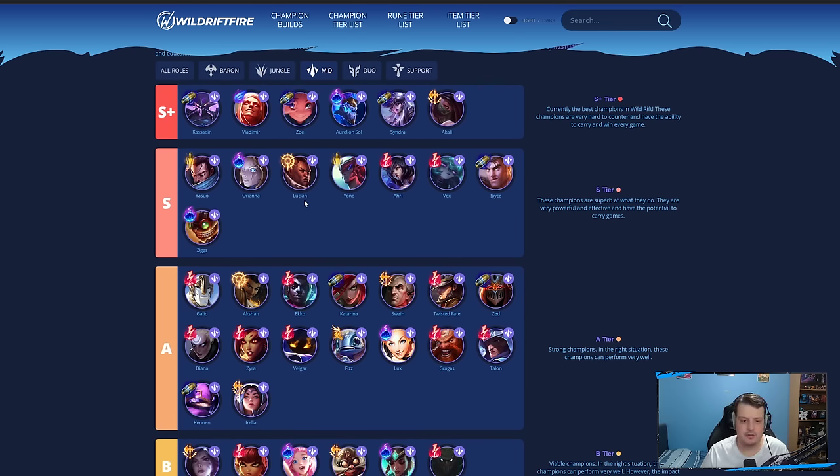S-tier champions can still perform very well against some of the S-plus mages. You've got other AP mages like Ziggs, Orianna, Ahri, and Vex — I don't think they're as good as S-plus champions, but they can definitely work. Ziggs with Horizon Focus is very powerful with all the AP items. Orianna is very good. Ahri and Vex are great for catch potential and crowd control — all of these AP mages are solid picks.